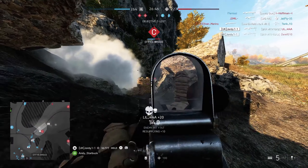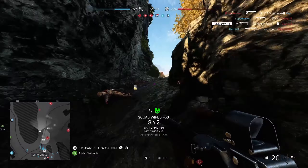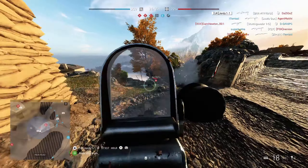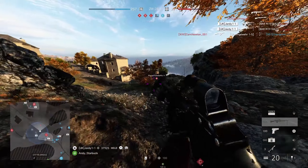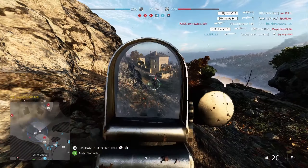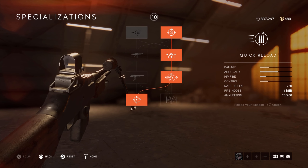You also have the slow fire rate option — you can either use full auto at 720 rounds per minute, or switch to the slow fire rate at 540 rounds per minute. That's a really good pro of the weapon. If you're struggling with the higher fire rate at mid to long range, definitely switch to 540 RPM. You do that by holding triangle on PlayStation, or Y on Xbox. That's 100% another pro of the BAR.